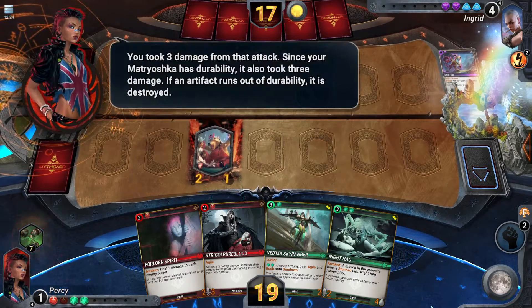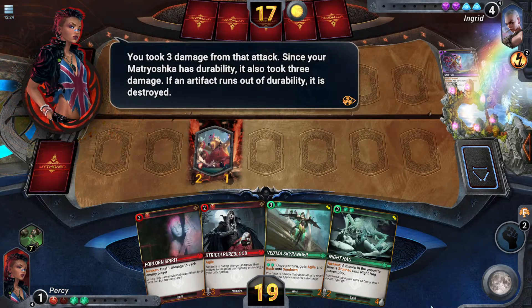You took three damage from that attack. Since your Matayoshka has durability, it also took three damage. If an artifact runs out of durability, it is destroyed.